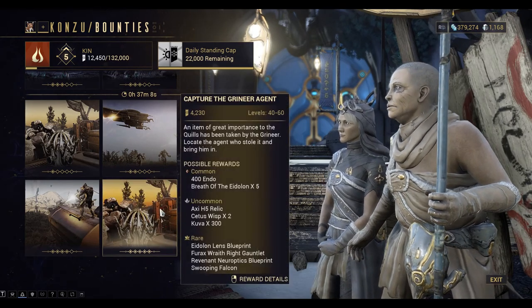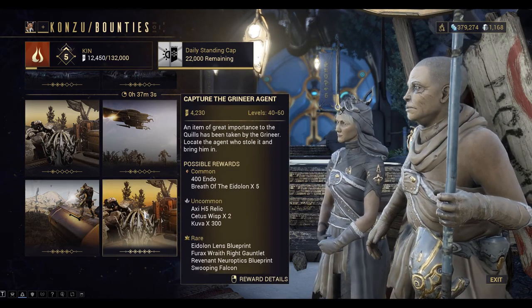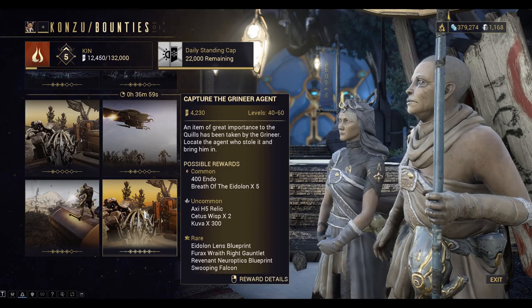Here it is — Capture the Grineer Agent. It's level 40 to 60, and the common reward is Breath of the Eidolon x5.